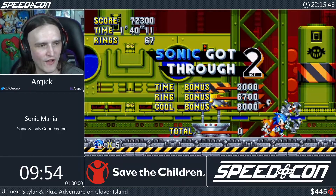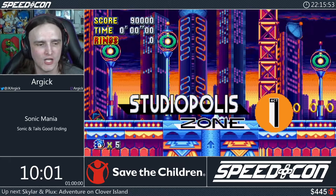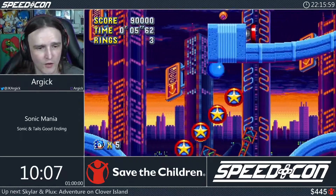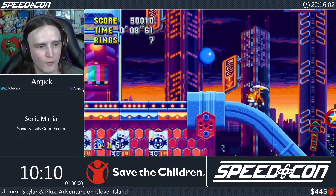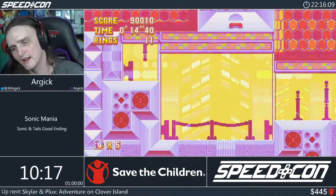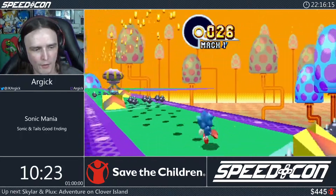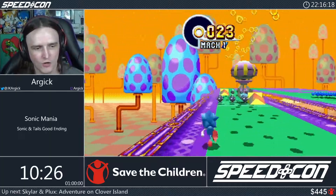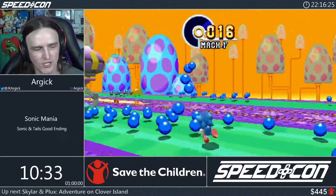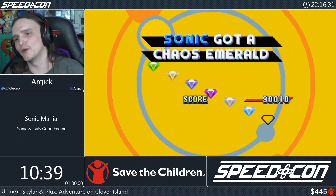We're advancing through Studiopolis to grab our backup chaos emerald. We run, jump, and take the bounce, but fall down and have to spin-dash back up. We grab the bonus ring for special stage six. With the controller struggling, I use backup strats in the special stage — missing a wall and using an emergency bounce — to catch up and collect the emerald. Backup strats on top of backup strats while dealing with controller issues.